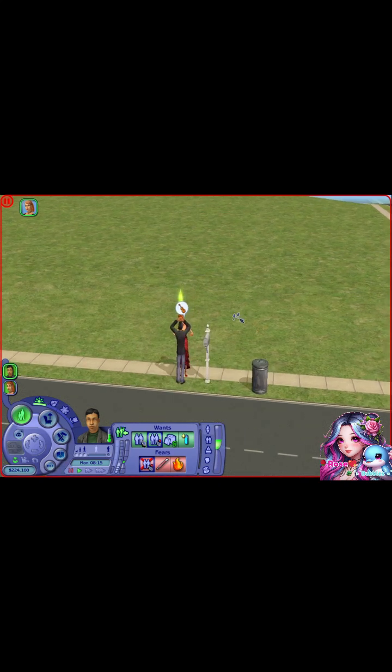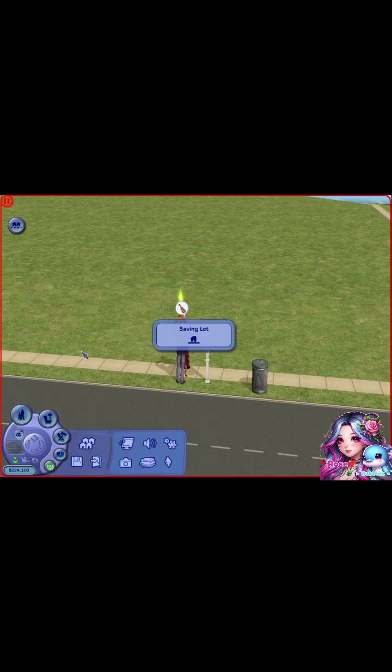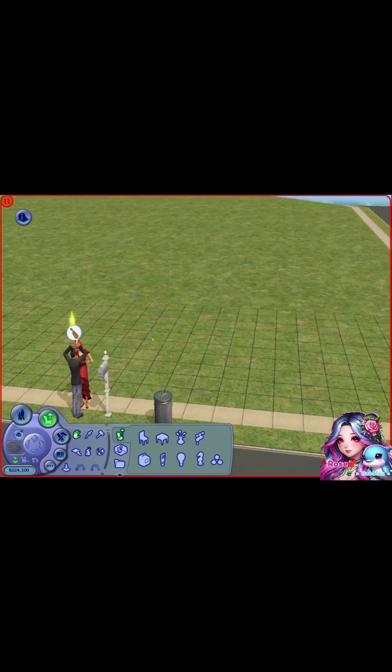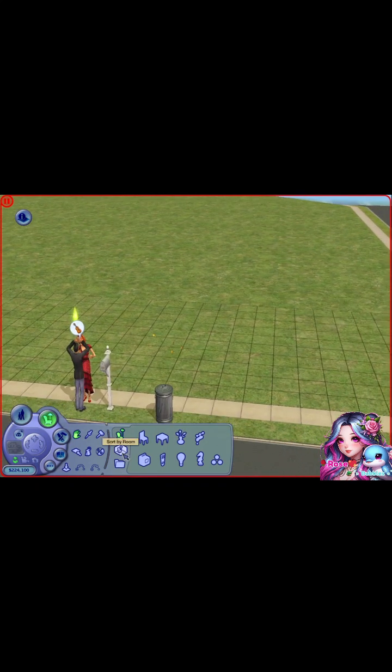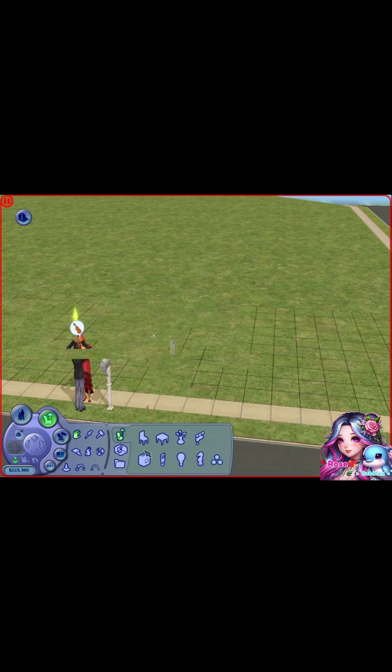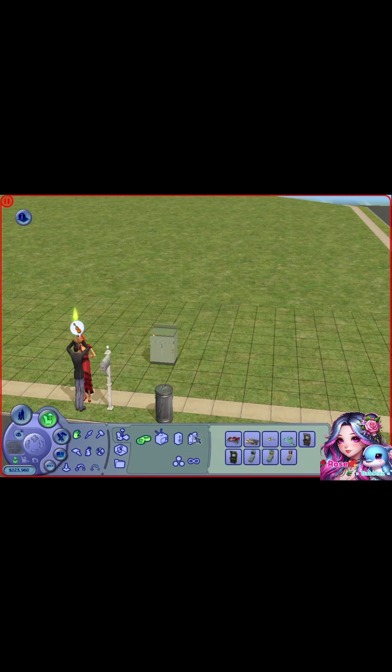Now we're going to save that just to make sure. We need to place a phone — actually, we need a table too. It doesn't really matter, we'll just put that there cheap. Alright.